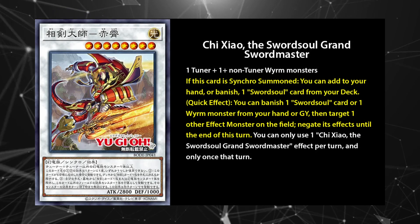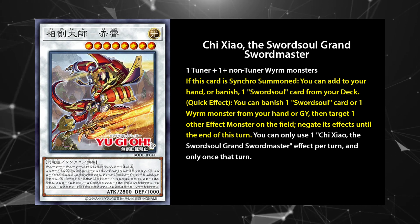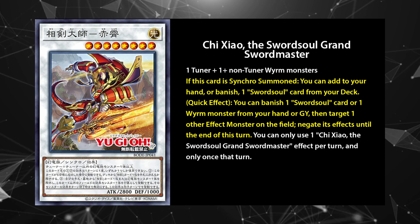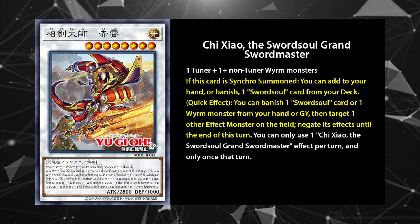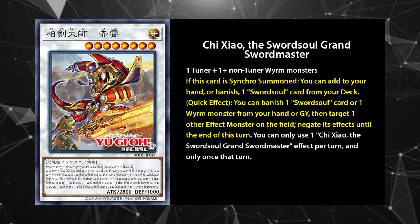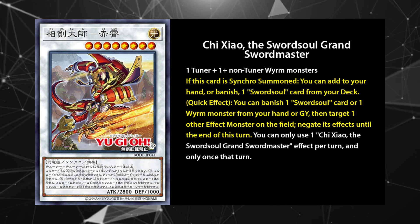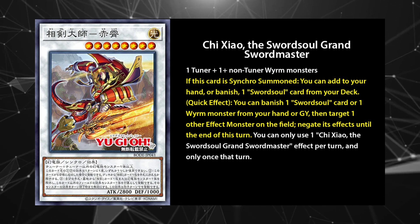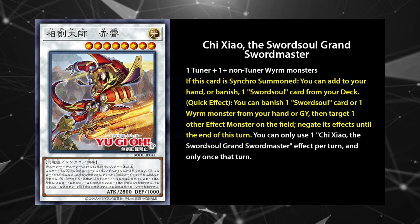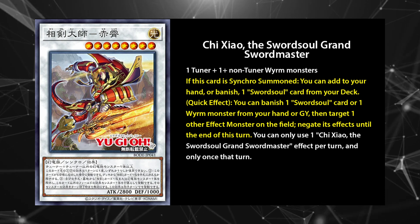Cheng Ying has nothing on the next guy though. Qi Xiao, the Sword Soul Grand Swordmaster, is the centerpiece of the deck and your major extra deck extender. This card is a level 8 Light Worm Synchro with an impressive 2800 attack. When summoned, he searches or banishes one Sword Soul card from your deck. When banished, the spells and traps' secondary effects trigger, meaning that Qi Xiao is the most versatile card in the deck, setting you up for any play in the deck's arsenal.